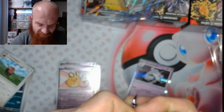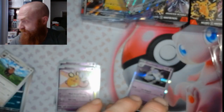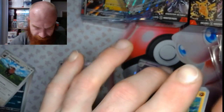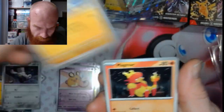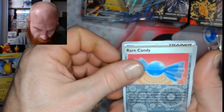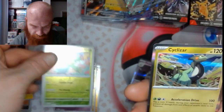Two packs left, let's get it! Excuse my yawn — it is early, 3:22. Got that plant energy. We got a Clodsire, Virizion, Mankey, Magmar — oh no — Kilowattrel, Clive, Rare Candy reverse, a Miradon reverse, and a Cyclizar.